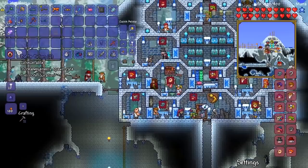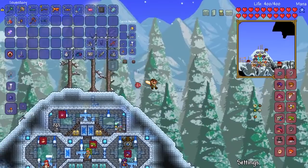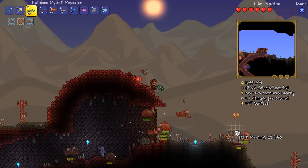We've got ourselves the Shotty and the Ten Souls of Night — all we need to do now is grab these battle potions, head over to the Crimson Biome, and farm out some dark mummies in the Crimson Desert. Let's do it, folks.